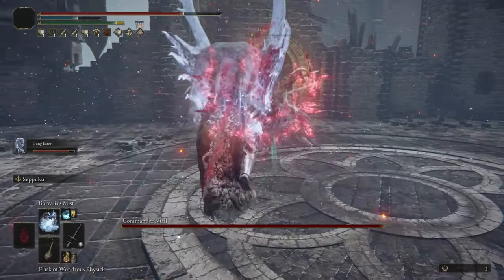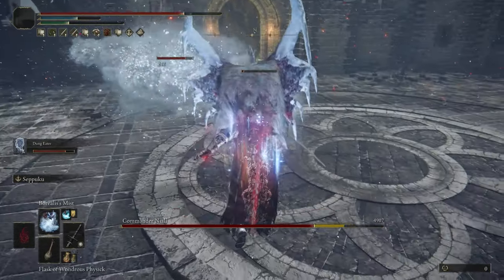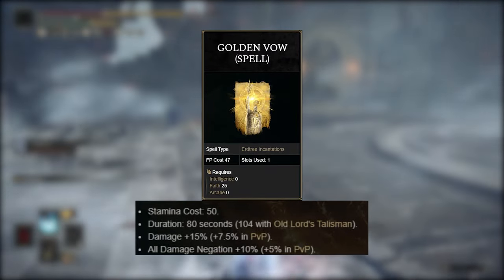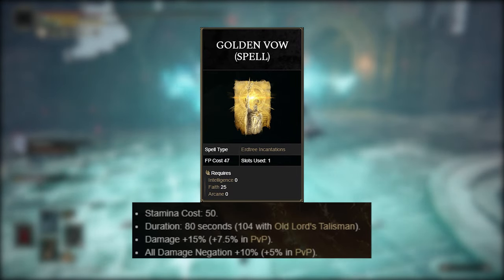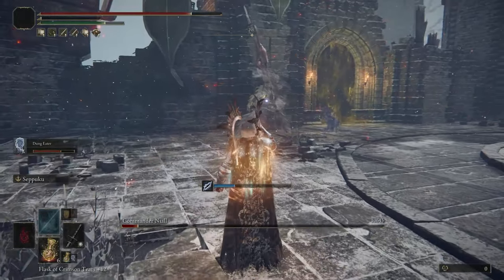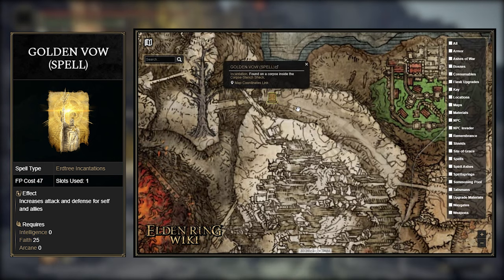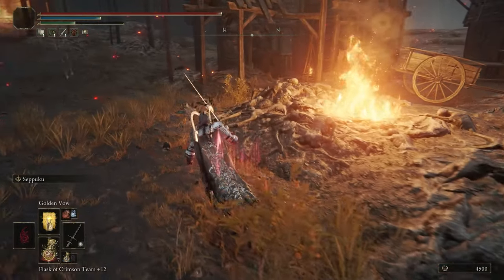The second thing used to get that extra 50% damage is the Incantation Golden Vow. Since we need quite a few levels in Faith to use the dragon attacks, it only made sense to add a handful more to get this buff. When used, it increases everyone nearby's damage by 15% and protection by 10% for 80 seconds. If you end up using a summoning, this can affect them as well as long as you use Golden Vow when they're close by. To get this, you can pick it up off a corpse found in the Corpse-Stench Shack in the Mount Gelmir area. There's going to be a couple of guys trying to ambush you, so be careful of that or just run in, take it, and run away.